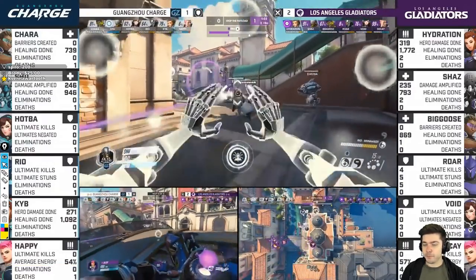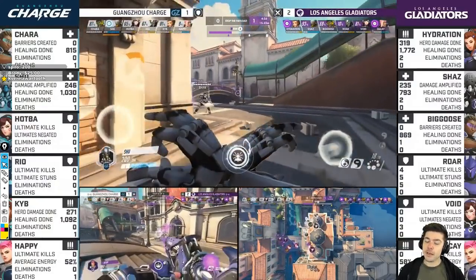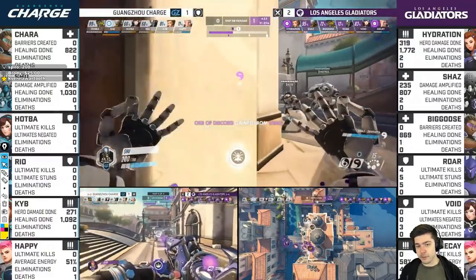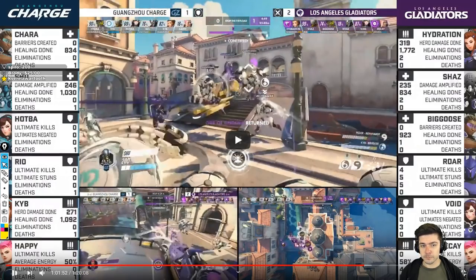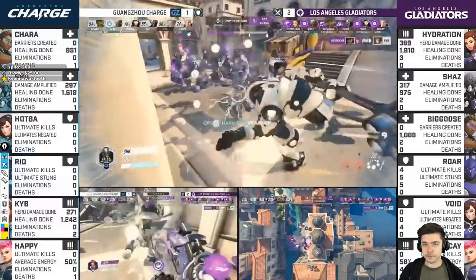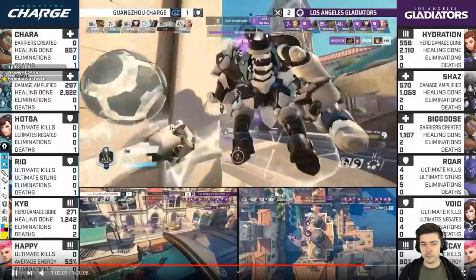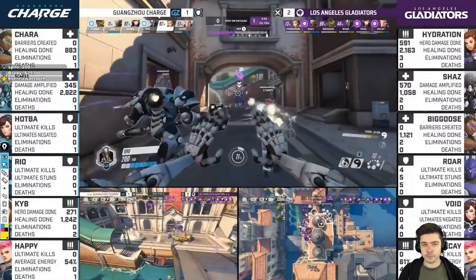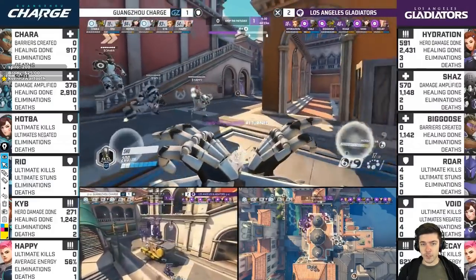Second point at 4:50. They do an early push on the bridge and Shu uses Trance very early. He comes with a Grav — Shu wants to save Kib, that's why he's going to use Trance here. But because of the Trance, the Grav is free. Free Grav, free kills. Kib ends up dying anyway. Now they're setting up for the corner.